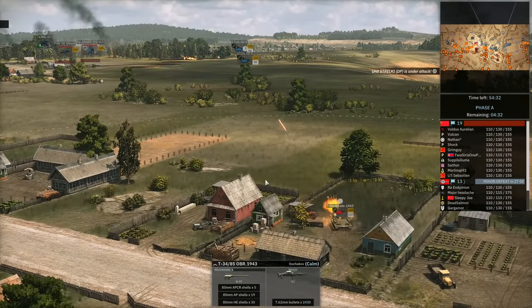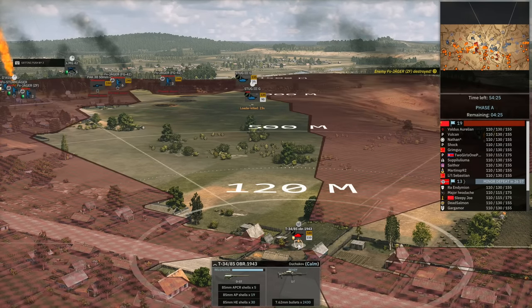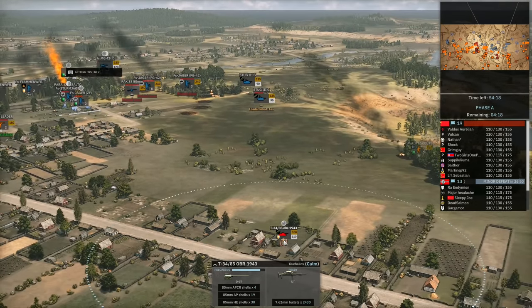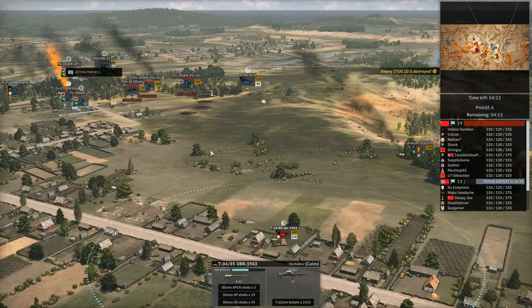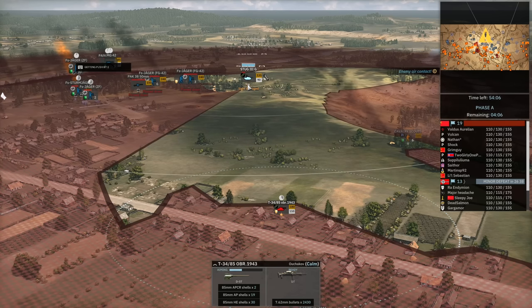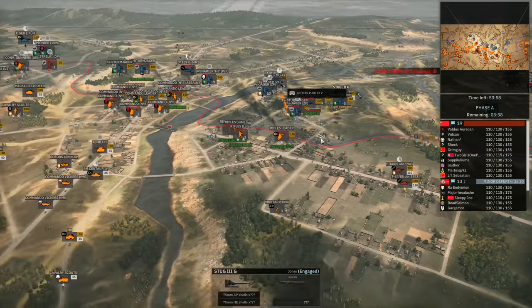I fire first with the APCR and manage to get a load of kills, giving the T-34s plenty of time to finish off. One reason to keep APCR shells selected is they have 10% higher base accuracy than AP shells, which is quite significant. At longer ranges, APCR can actually be more favorable. APCR shells are also much more likely to cause crits — as you can see, we got sight damage on the Stug-3 there.